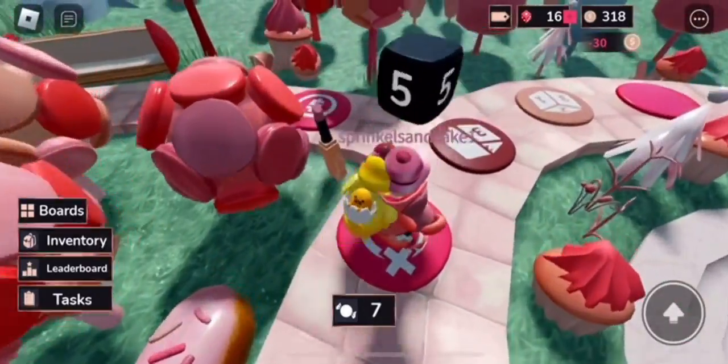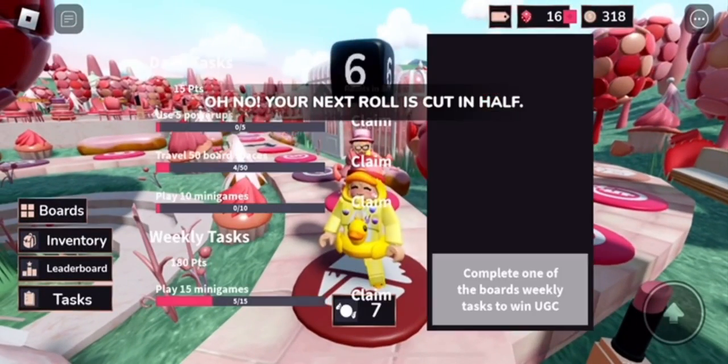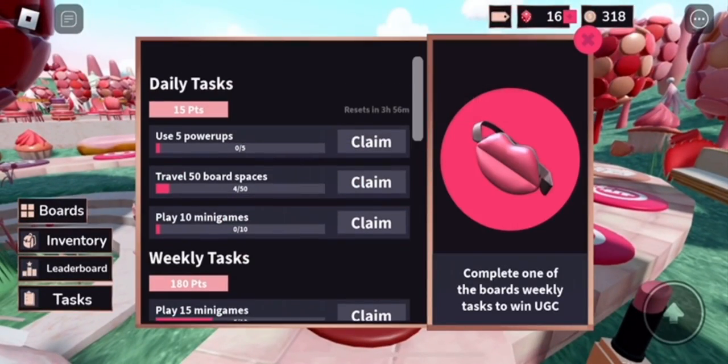To get 100 rolls, you basically just go around playing like this, and you basically jump up. You'll get a certain number, and that number will determine how far you go.